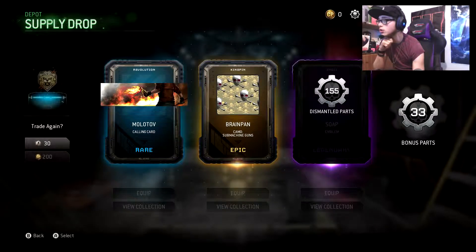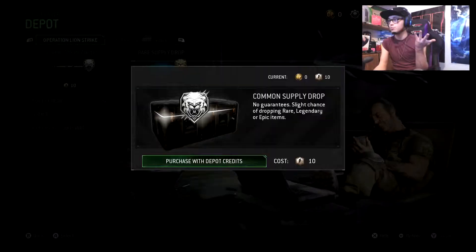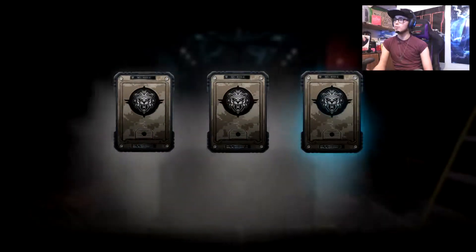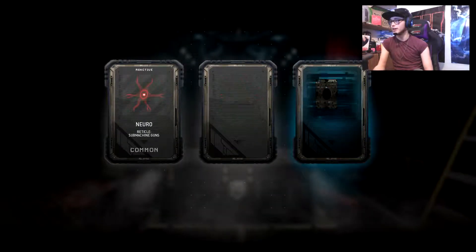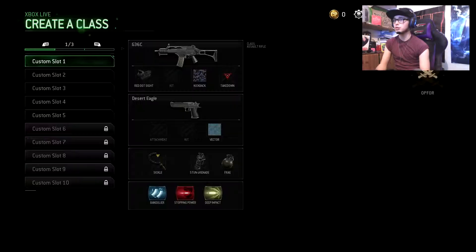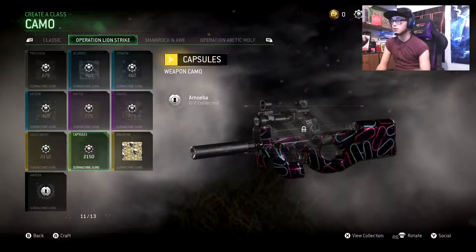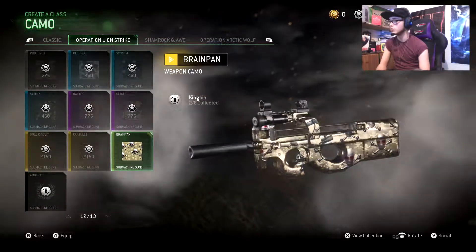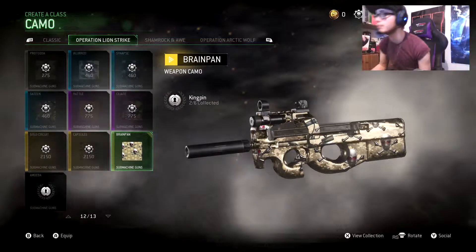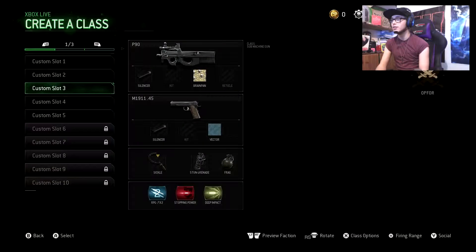Submachine guns - that actually looks quite cool, I want to see what that looks like. Look at my character first - that's all the rest. I'm now going to open a common just cause why not, I've got enough for it. Two commons and a rare. So I want to have a look at the submachine gun camo. What's the camo called? Kingpin? No wait - it's Brain Pan, or something like that. I was reading off the wrong thing.